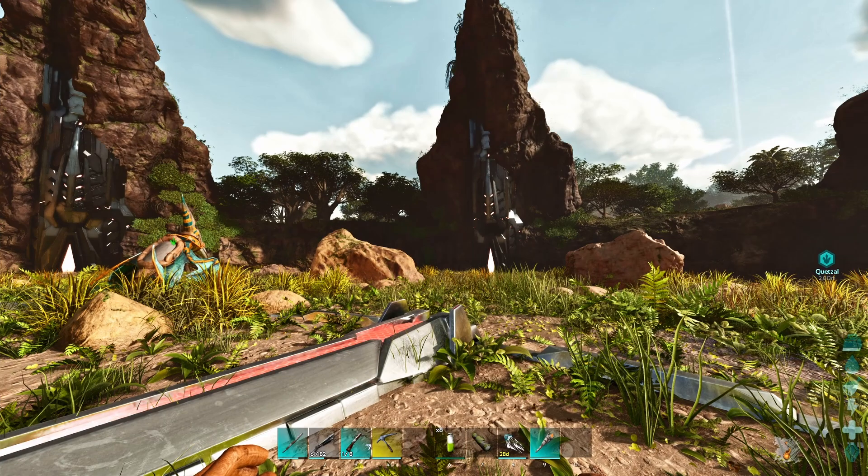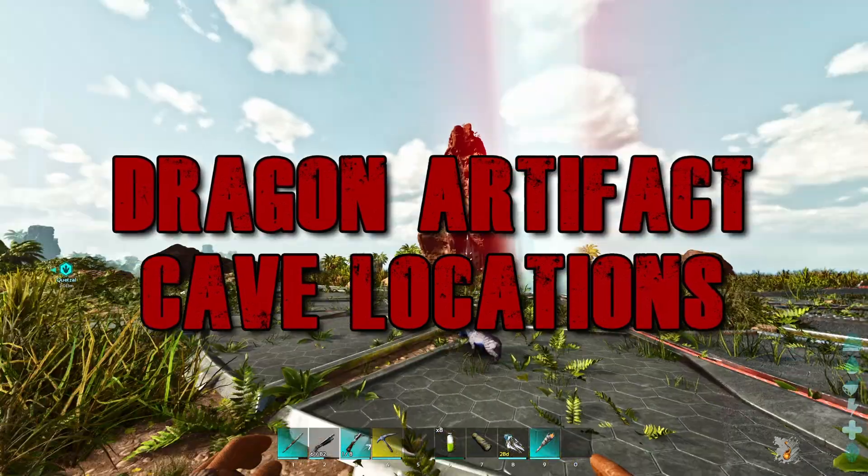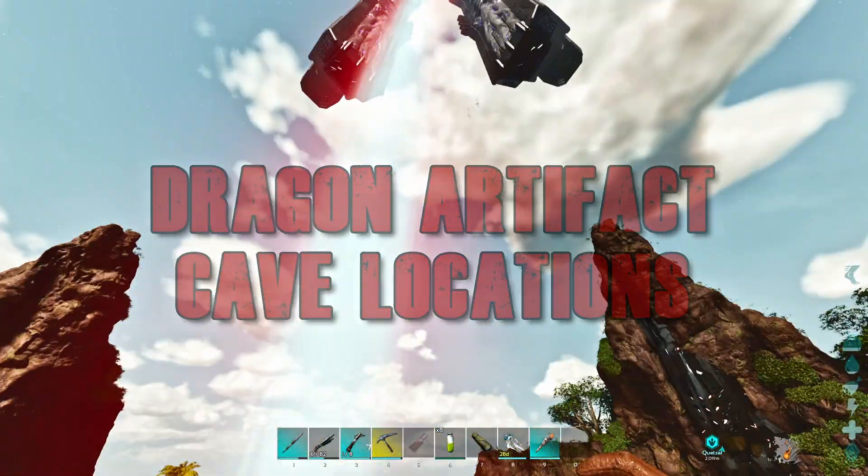Welcome back to Ark Ascended here on the island. Today we're going to go over where to find all the artifact caves so you can go fight the dragon. We're here at the red pillar.